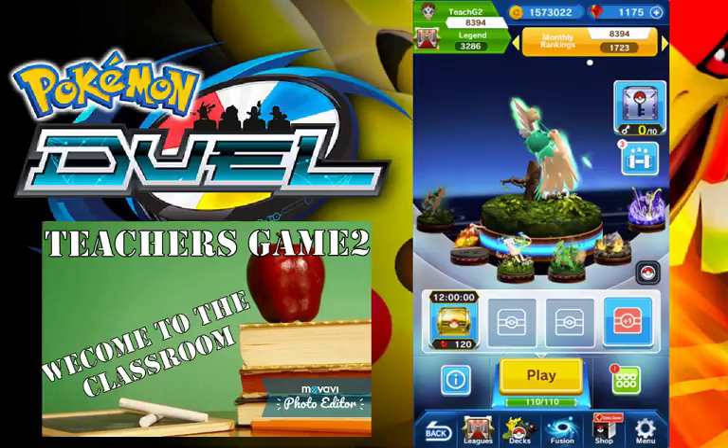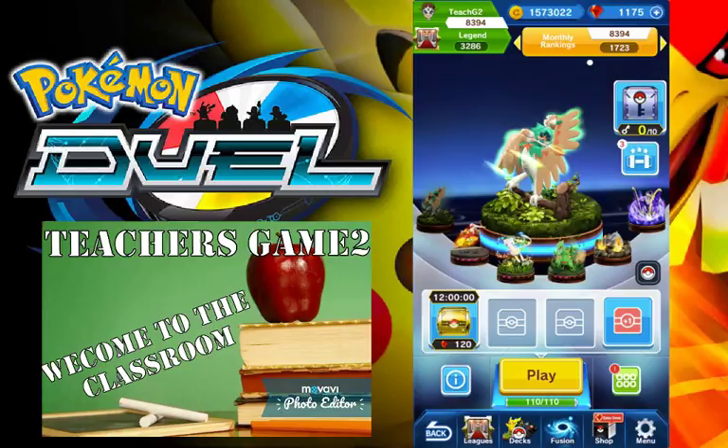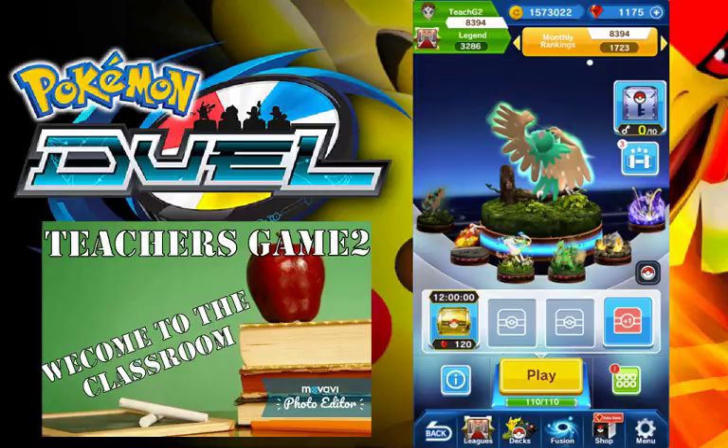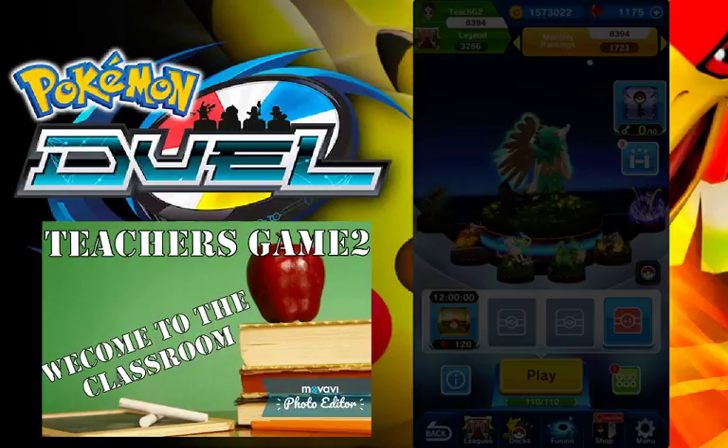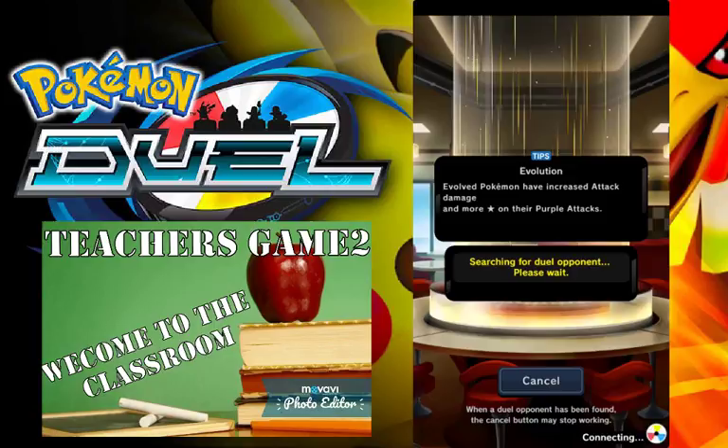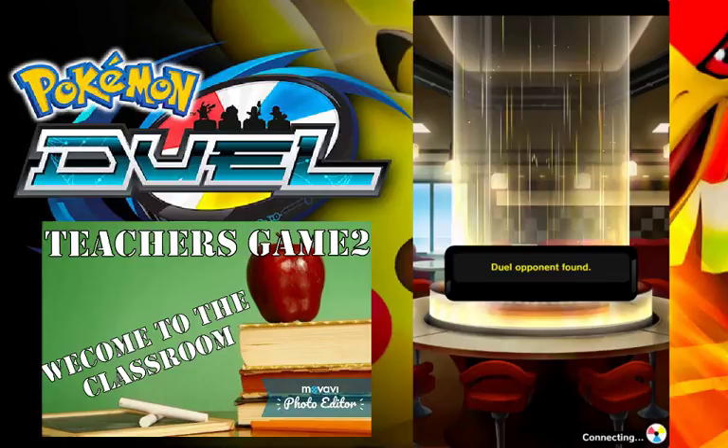Looking forward to this next gym — it should be Grass Fire. Big things that are going to be useful in it: Decidueye, Blaziken, Sceptile, Virizion, all the Charizard UXs. This next gym should be really, really fun. I don't know what the gym reward is going to be — I hope it's a UX, not a rare. Looking for more rares that play a really big factor.